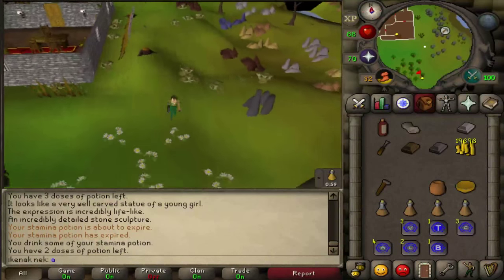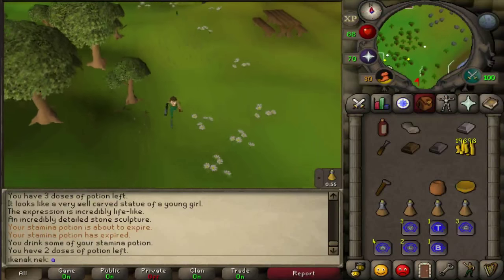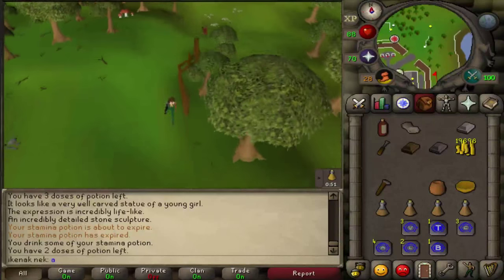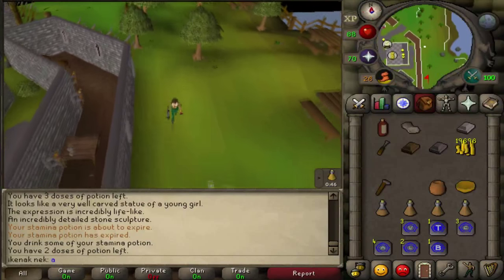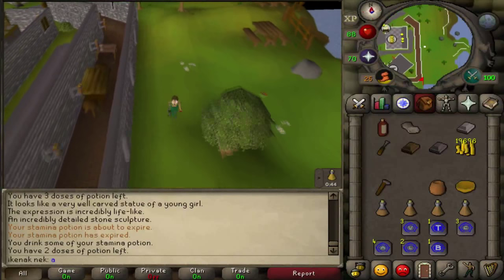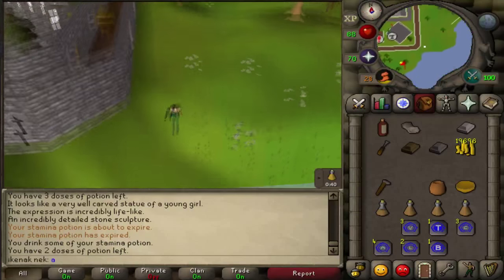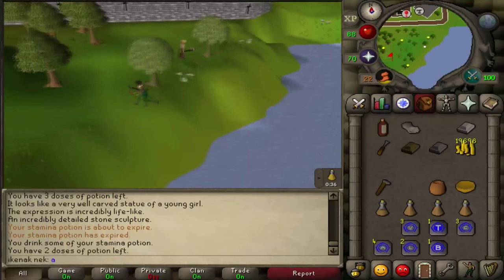The Yanille teleport would have been helpful there. The Nightmare Zone teleport would help too, but saving that for later in the quest when it's even more of a help. Run south of Yanille and follow the coastline.